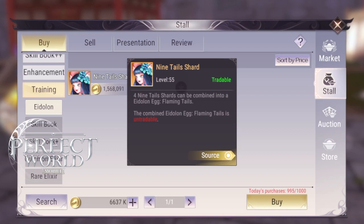The Ninetale Shards is perhaps the best Eidolon you can get if you want to spend very little gold. You can get the shards for about 1.5 million on my server, so that's 6 million total for this Eidolon — you just need 4 shards. It's a good option if you don't have much gold, and she is a very cute Eidolon.